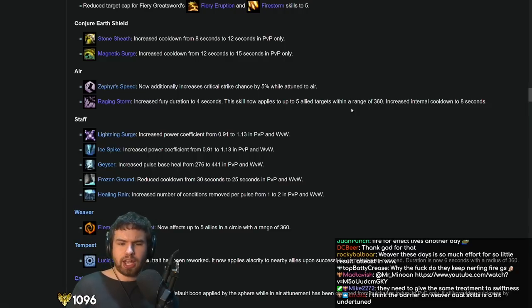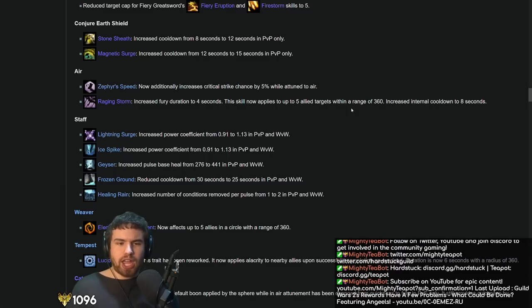Tempest should be a support — an aggressive support or a full healer. Catalyst should be kind of like a brawler, like Firebrand — where you're doing damage, you're a little tanky, you're in melee, you've got defenses, but you also apply a bunch of boons. And Weaver should be all-out glass cannon DPS. But the problem right now is that ArenaNet doesn't really let that happen — they say you guys are all damage, with some scuffed boon duration thrown in, but they don't really commit to it.